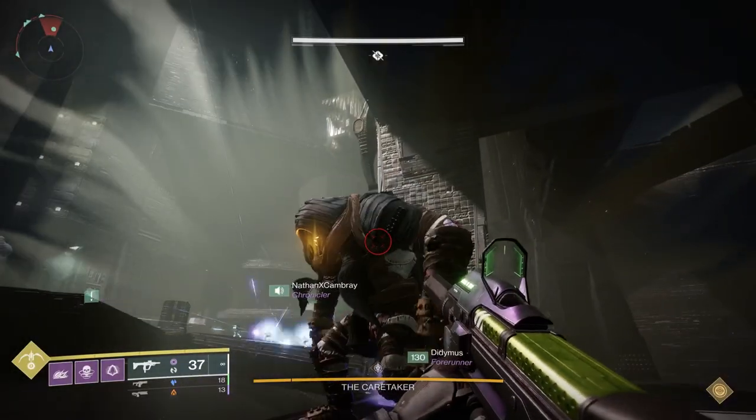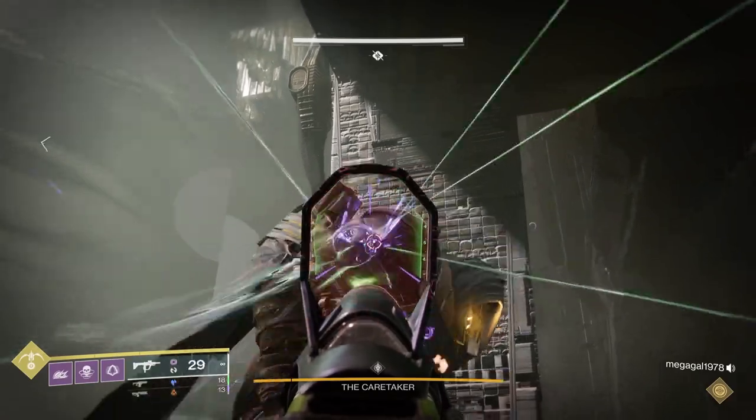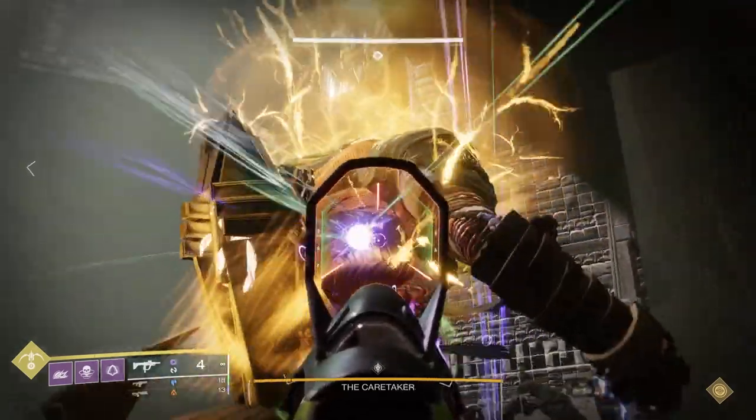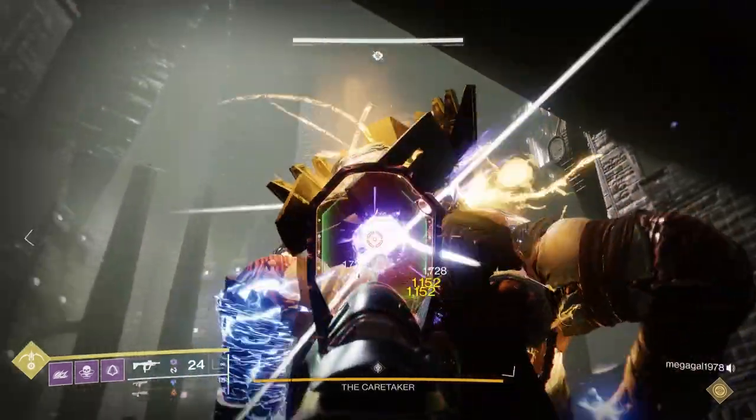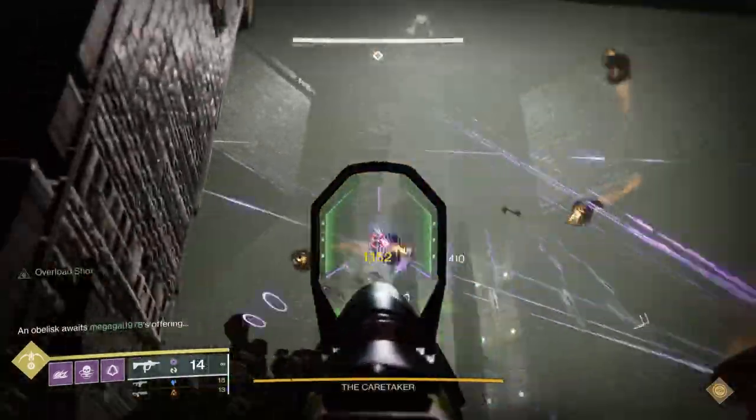A couple of things. First off, you're going to need people who are really good stunners in this challenge. The reason is because you need the activity to last as long as possible. The easiest way to do this is really strong stunners who can keep the caretaker stunned as long as possible so that you will have time to be able to do this.